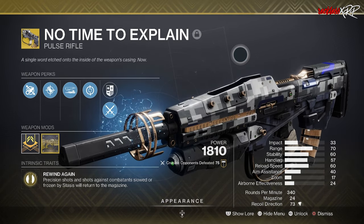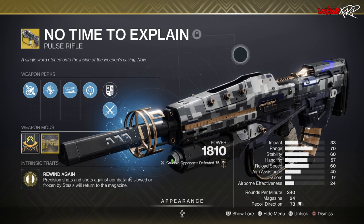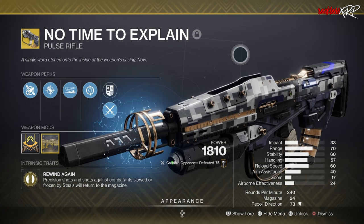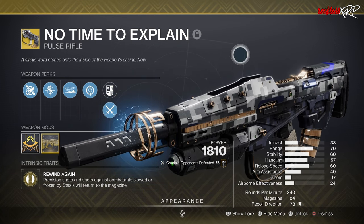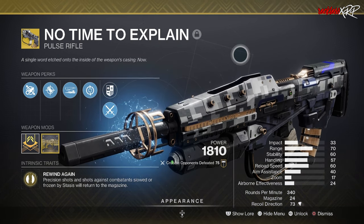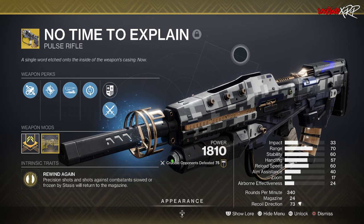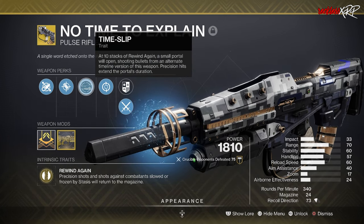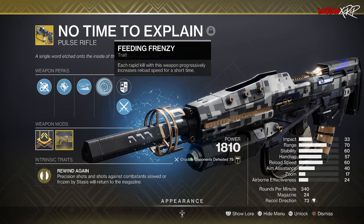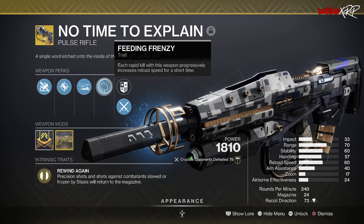Last but not least is Elsie's Rifle, originally obtained in the original Destiny — essentially the Stranger's Rifle, familiar to any Guardian who played through the original Destiny campaign, and the oldest weapon on the list. In Destiny 2 it is No Time to Explain. Now it returns as a void weapon with top-tier PvE and PvP perks. Third column: Feeding Frenzy, Zen Moment, Repulsor Brace, Loose Change, Keep Away, Under Over, and Rewind Rounds. Fourth column: Adrenaline Junkie, Frenzy, Destabilizing Rounds, Kill Clip, Desperado, Desperate Measures, and Headseeker.